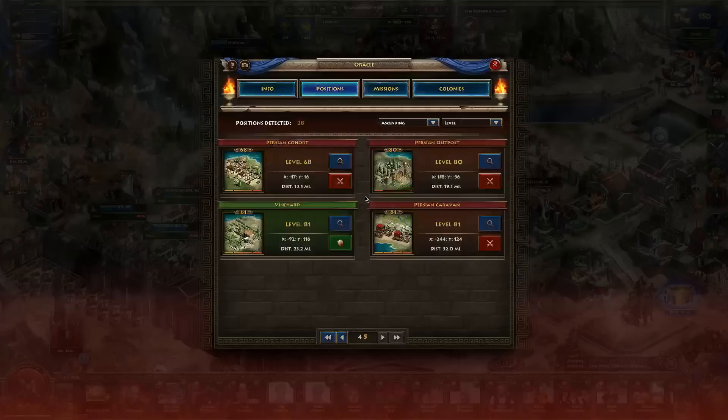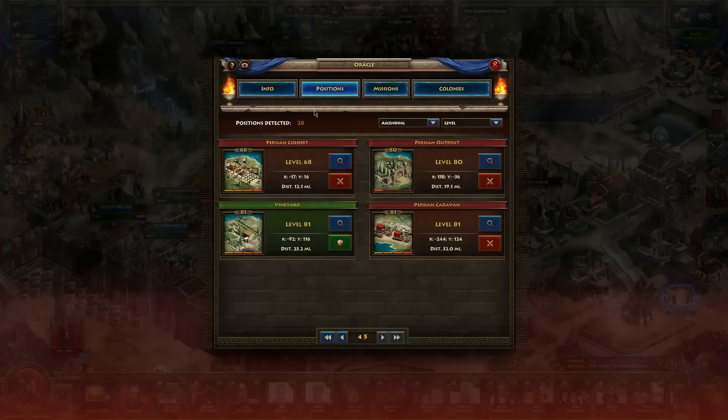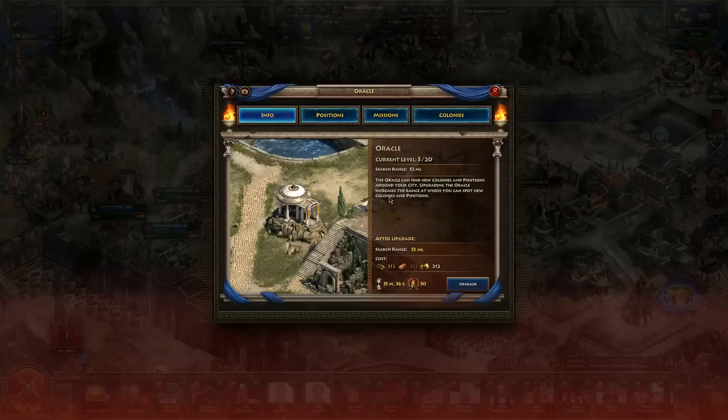Next, we have your oracle. In combination with the Tholos, this is going to allow you to discover colonies. It's also going to allow you to discover Persian positions, which you can attack and receive units and resources from. At max level it increases your search range quite a bit for colonies, allowing you to see colonies that are farther away from your city.